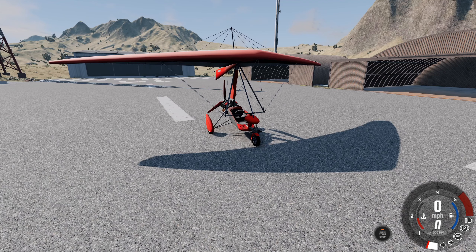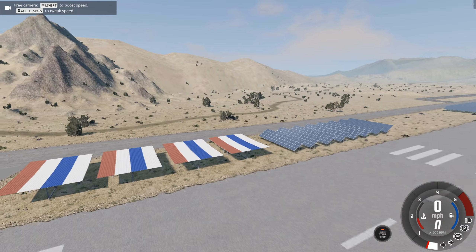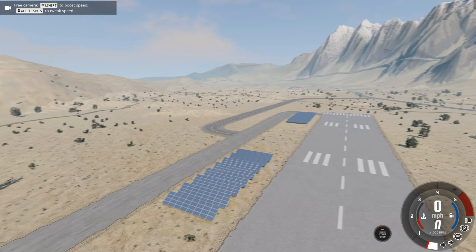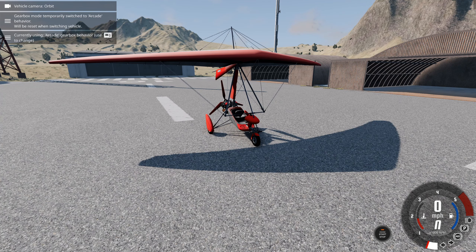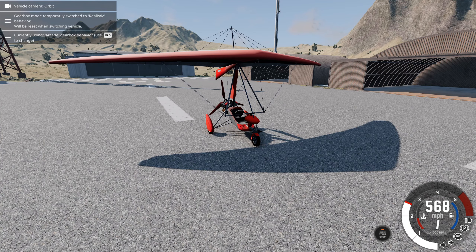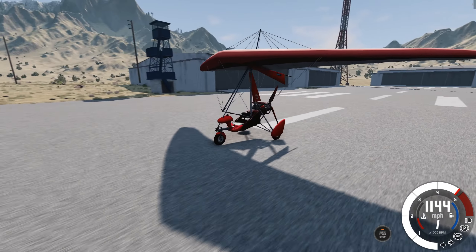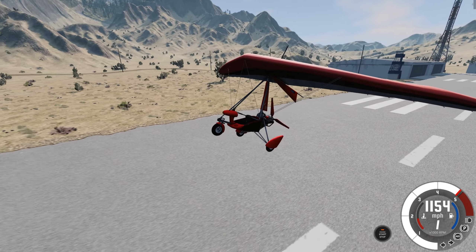Here we are at the airport. As you can see, it's quite a long runway. We've got solar panels by the side, lots of hangers, and a whole desert to explore. We're in the ultra-light trike mod — I'll leave a link to this in the description. In the last video I made on this, the sport version wasn't complete in its parts, so I had to manually go into the parts list and add all the different parts.